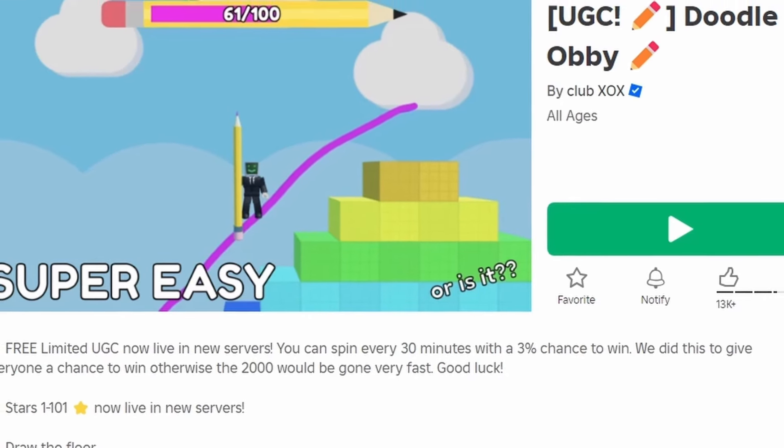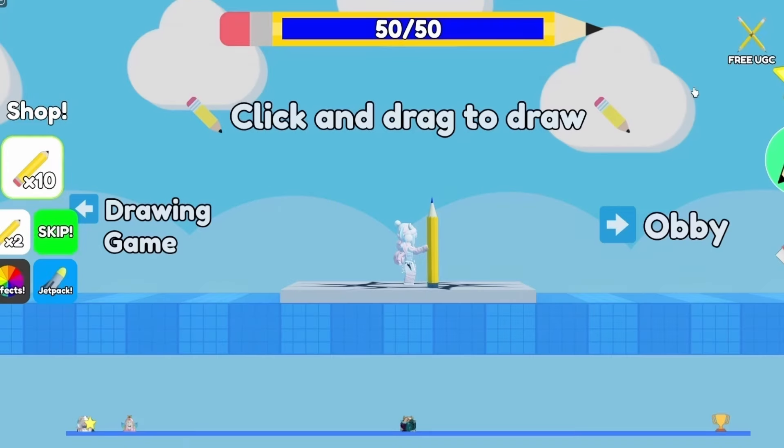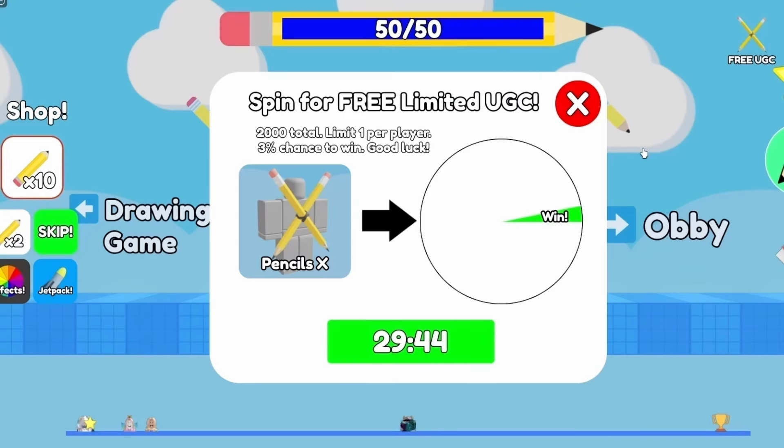To get this new free item, join Doodle Obby. You have to click the button in the corner and spin the wheel for the free UGC. However, you can only spin the wheel every 30 minutes, so good luck. Do you like the item? Let me know below.